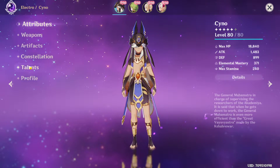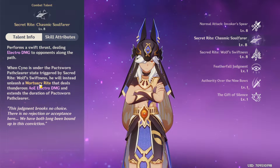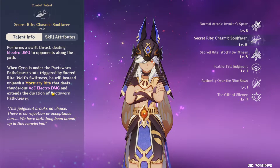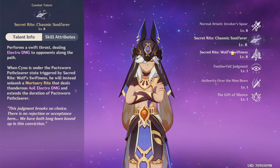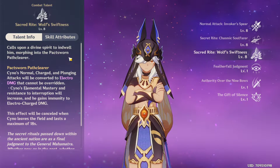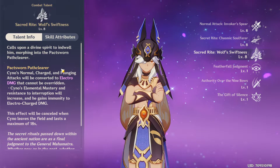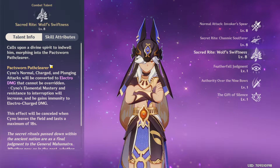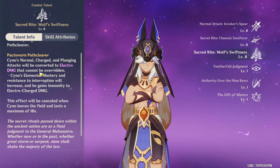The skill changes appearance and damage when you use it while the burst's passive is active. In that enhanced state it's called Mortuary Rite — it does AOE Electro damage, and using the skill also extends the duration of the burst. To understand how this works we need to look at the burst, which is very unique — it's like a mix between Raiden Shogun and Razor's burst, and it looks super super awesome.